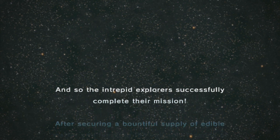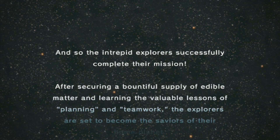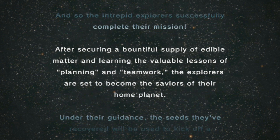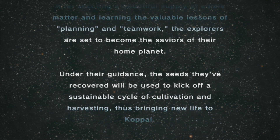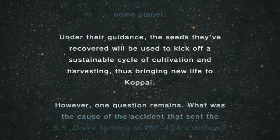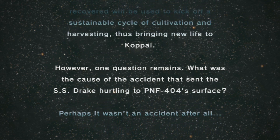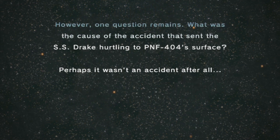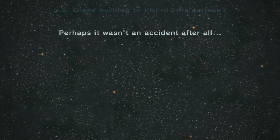And so the intrepid explorers successfully complete their mission. After securing a bountiful supply of edible matter and learning the valuable lessons of planning and teamwork, the explorers are set to become the saviors of their home planet. Under their guidance, the seeds they've recovered will be used to kick off a sustainable cycle of cultivation and harvesting, thus bringing new life to Koppai. However, one question remains: what was the cause of the accident that sent the SS Drake hurtling to the PNF-404 surface? Perhaps it wasn't an accident after all.